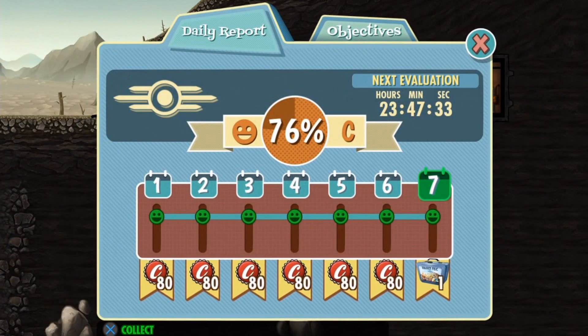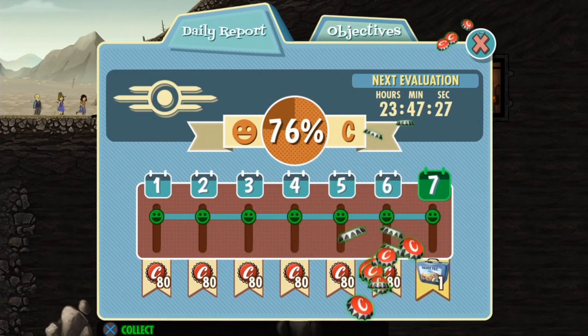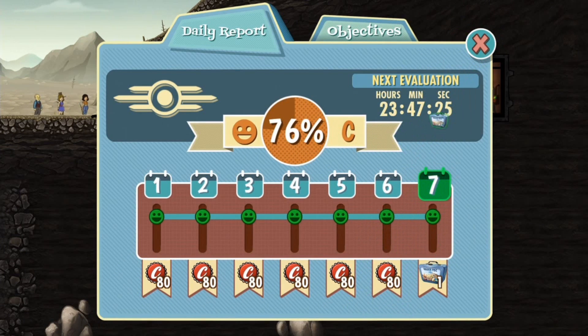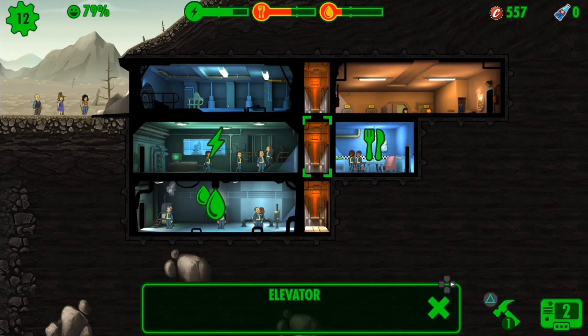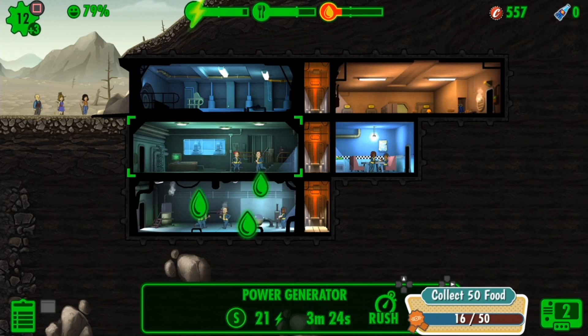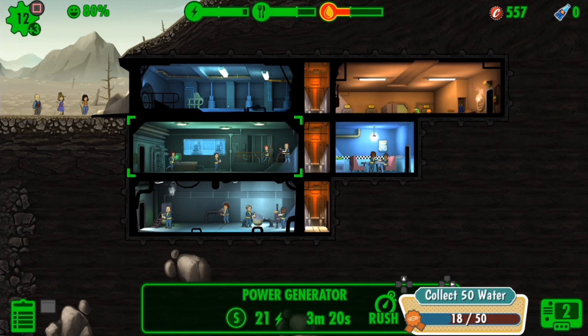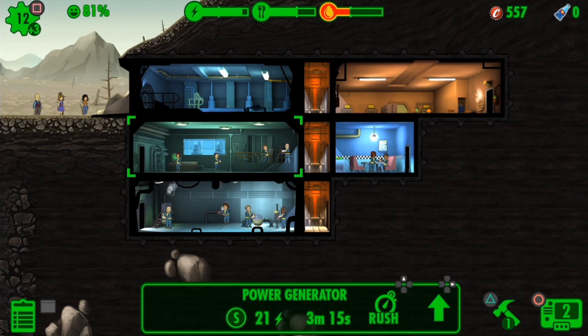As you can see, we got the dailies — one, two, three, four, five, six, and seven. On the seventh one we got the lunch box. Just back out of it and collect anything you have to. As it speeds up the seven days, it also speeds up the generators, the food, the water, and even the stats if you're training your dwellers.